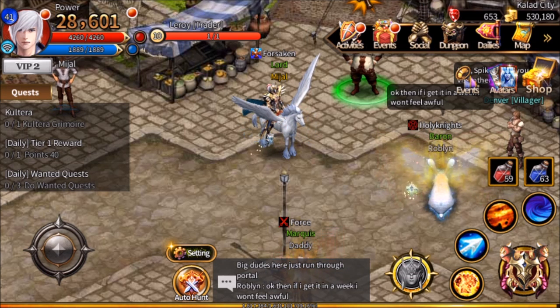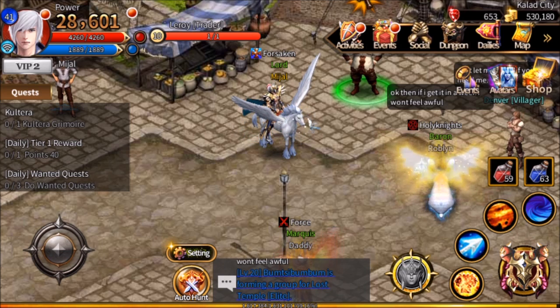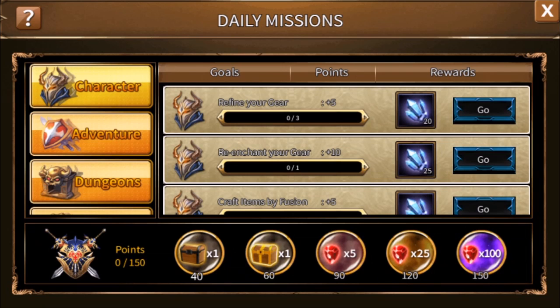In the top right in this banner, you will see the flag that says dailies. This has all the different daily quests. These reset during the middle of the night on your server, and as you complete them, you will get points towards these rewards along the bottom. Each of these rewards are cumulative, so if you earn 150 points, you will earn them all, including the 100, 25, and 5 rubies.